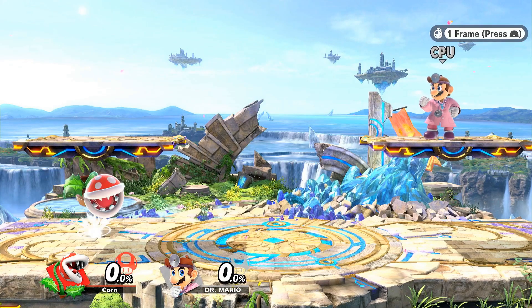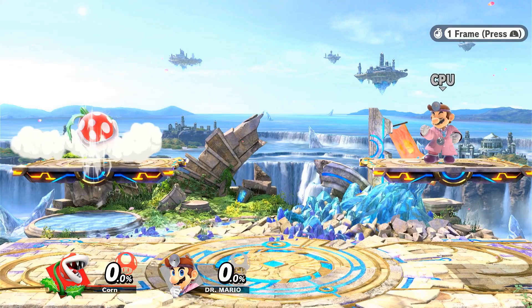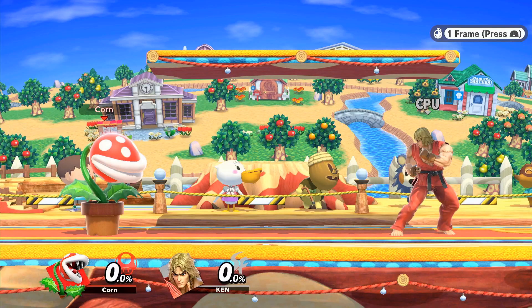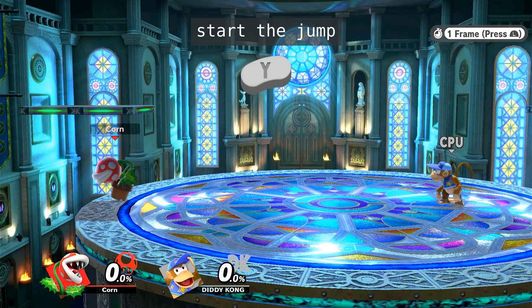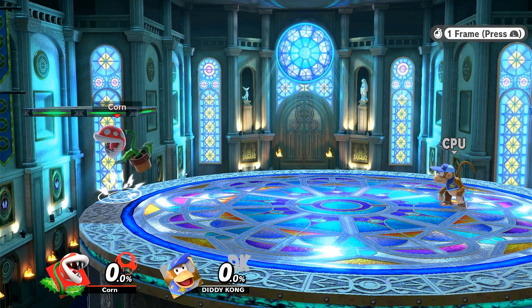On the side plats of Battlefield, Small Battlefield, and Northern Cave, do a frame-perfect instant double jump down air. On Smashville, input down air on frame two of a full hop, and on Kalos, down air on the fourth frame of a frame-perfect instant double jump.